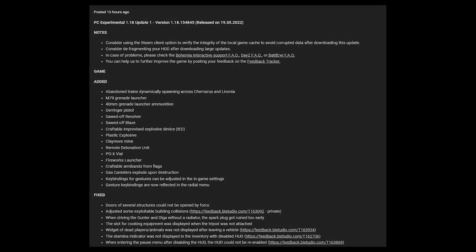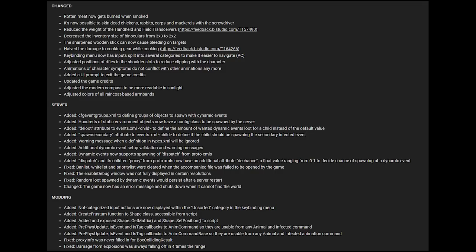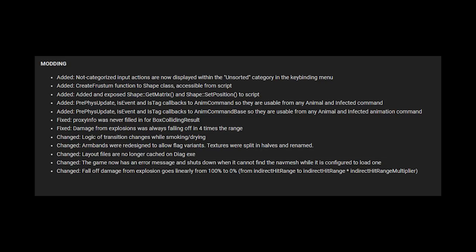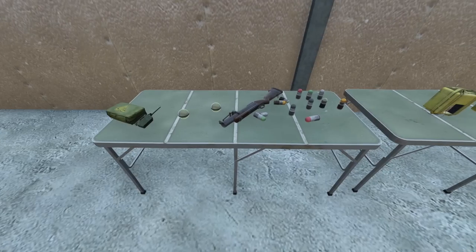Just a few hours ago they dropped the patch notes for the update — as you can see it's up on screen. I won't go through too much; I'll leave a link to these at the end so you can have a read at any time. Nonetheless, let's see what they added: we've got the claymore, toxic grenades, grenade launcher, and multiple grenades.